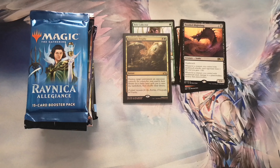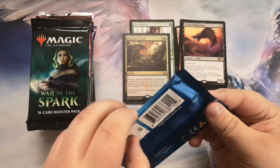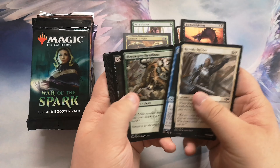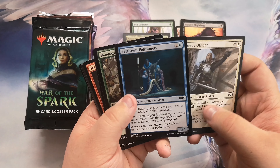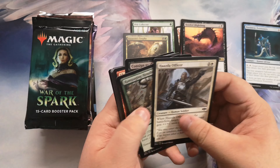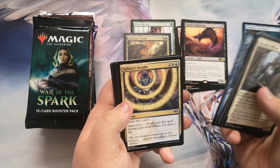Ravnica has given me the goods so far, so what could go wrong if I open Allegiance now? A lot could go wrong, but I could just get a foil shock land. Persistent petitioners — that's like a 30-40 cent common, or maybe closer to a dollar. I'll set it aside just in case. Uro got the ban hammer but now it's out of standard, so it doesn't matter.